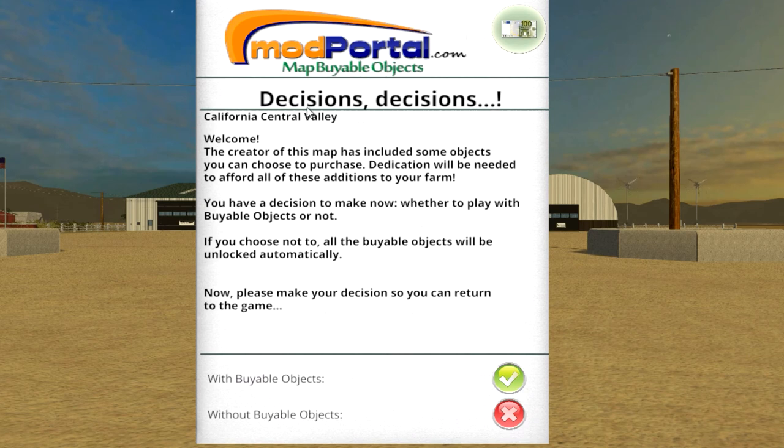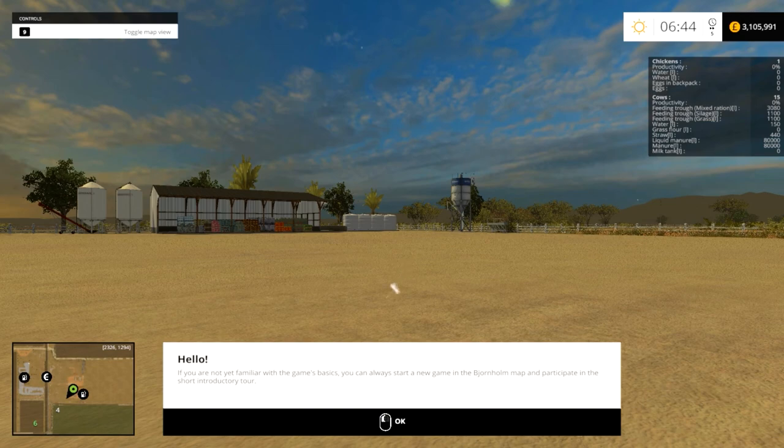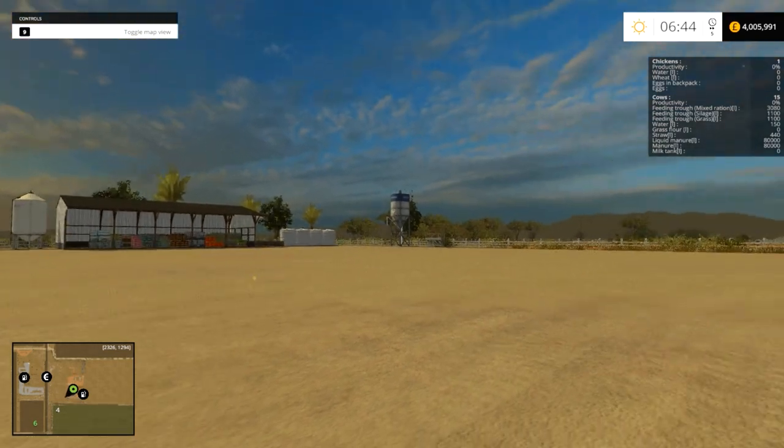Like on the OGF map, you get this little board that comes up straight away asking whether you want buyable objects or not. I'm going to say yes to buyable objects for now, and again I'll raid the savings and grab a few million because we're going to need it — it's quite an expensive undertaking. I'll round up to about four million.